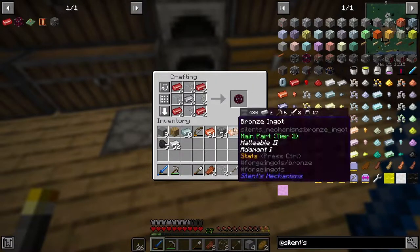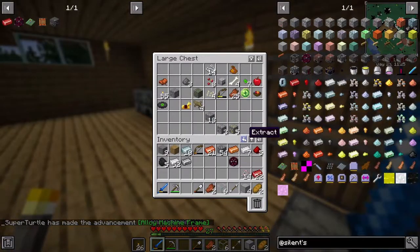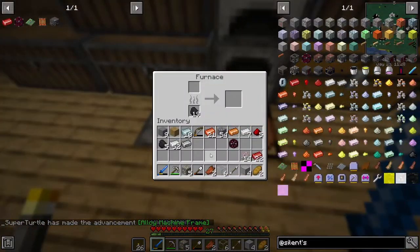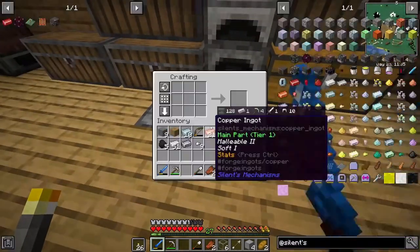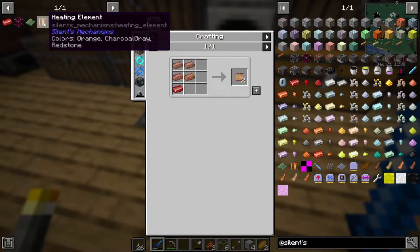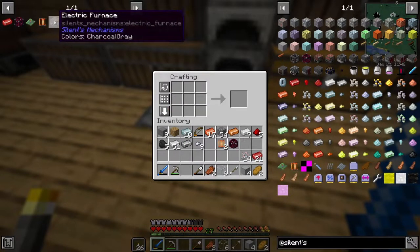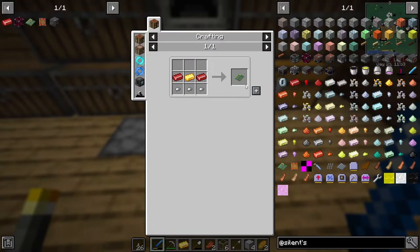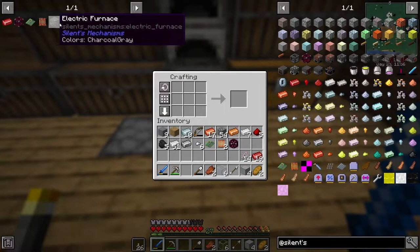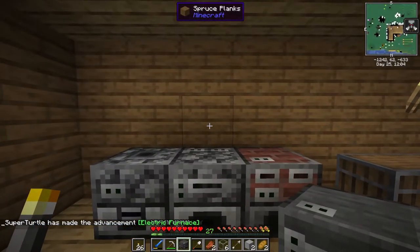We should be able to make the alloy machine frame, which is more advanced. We also need a circuit board, so we need some gold. We'll get smelting going while we work on this — throw the gold in there. Let's also get some iron nuggets. We only need one gold ingot. Kapow, blammo, cowabunga dude — we got an electric furnace!